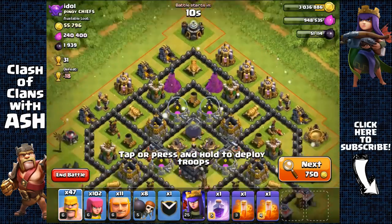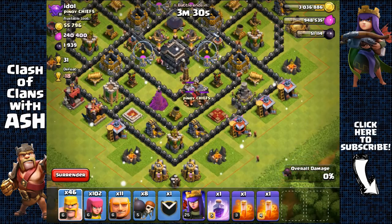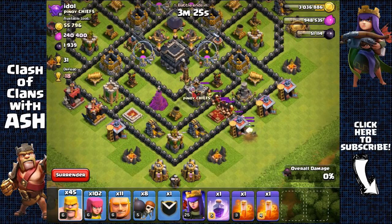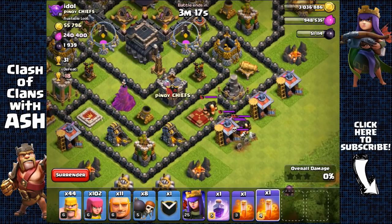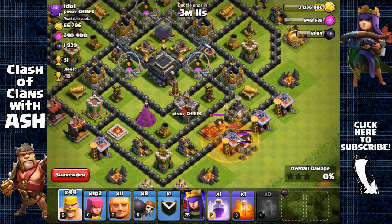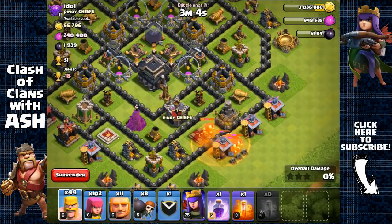Around 2,000 Dark Elixir here. The clan castle is down here — let's check. Yep, there are giants inside and a few skeleton traps. Let's pull them all out, clump them together, and use a poison spell to get rid of the giants and skeleton traps because I don't want to waste too many barbarians and archers. I don't have minions, so the poison is the right move. Giants are gone — that threat is eliminated.